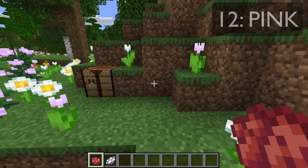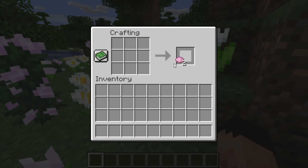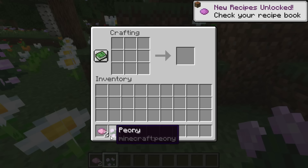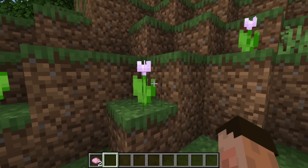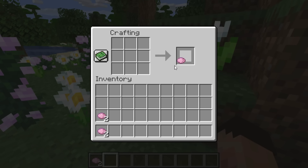Our next dye colour is pink. Come to a crafting table, get some white and some red — everybody knows that gives you pink. You can also come to these great plants, the peonies — put the peony in and you will get two pink dyes. But you've got another pink flower: the pink tulip. Pop that in a crafting table and you will get one pink dye.